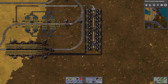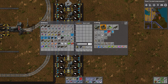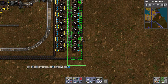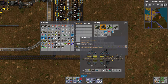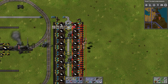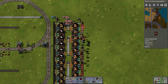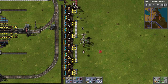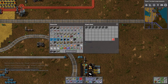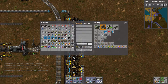Next I need a blueprint because we're going to split this plastic line in half. We're going to take everything up to the belt, make a blueprint, and stick it on my bar. Then pick that up and add a line of beacons down the middle. I'm also going to pick up this balancer because we're going to rework exactly how the pipes are laid out. Let's put a line of beacons down the middle.